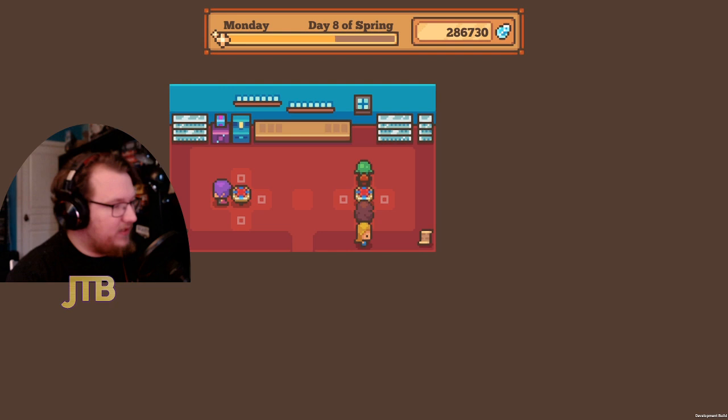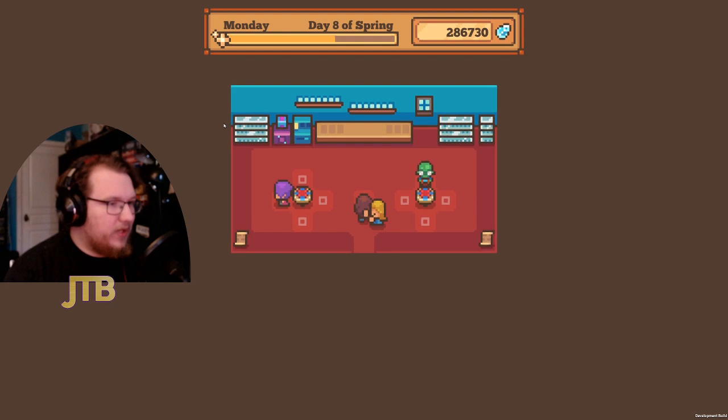Every time you win a duel you earn duelist badges, which you can spend at the card machine in the top left — next to the duelist gift machine. The card machine gives you 20 of the unlockable cards. The gift machine has a full set of champion furniture and decorations, and eventually a duelist trophy.